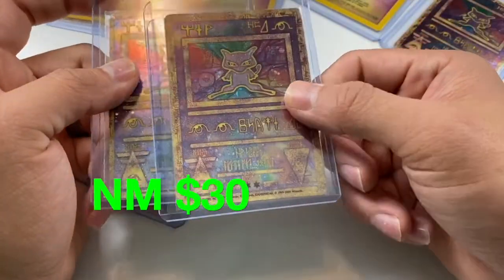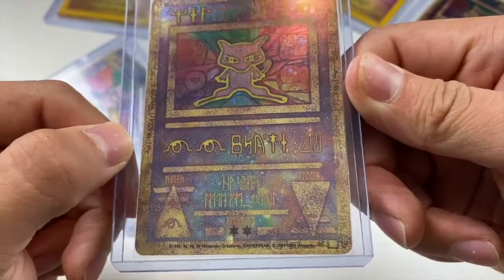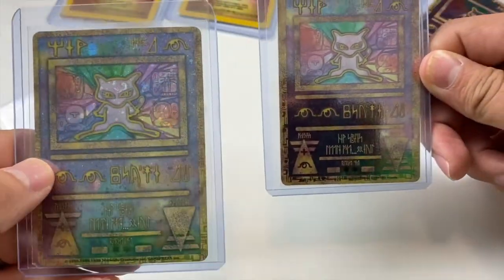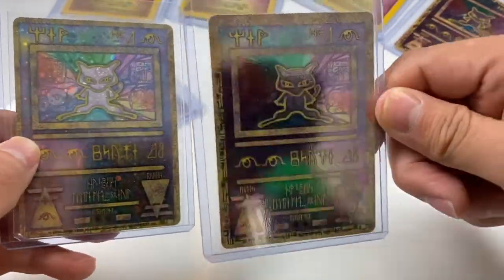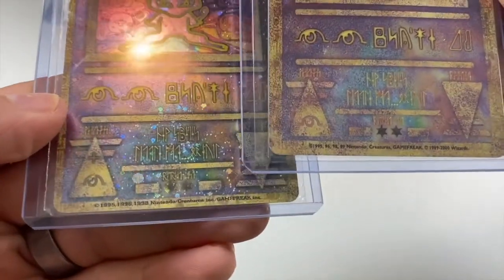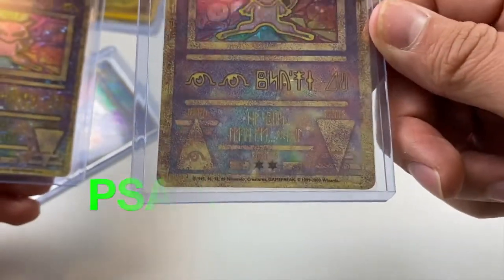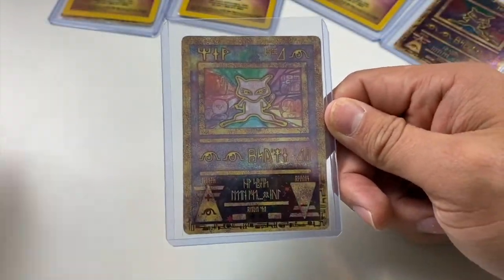Then we have the English release — the big boy with big borders. They also say this one has more of a red tinge, and the Japanese one has more of a blue tinge to the card. You can also see the black stars are kind of fuzzy in the Japanese ones, whereas in the American version they're a lot darker.